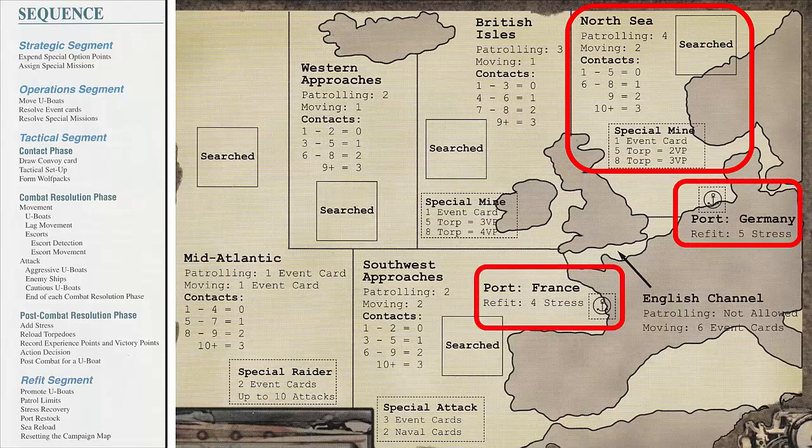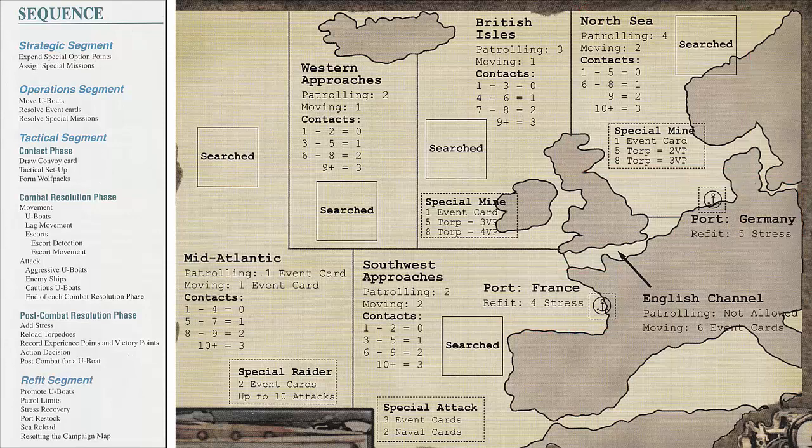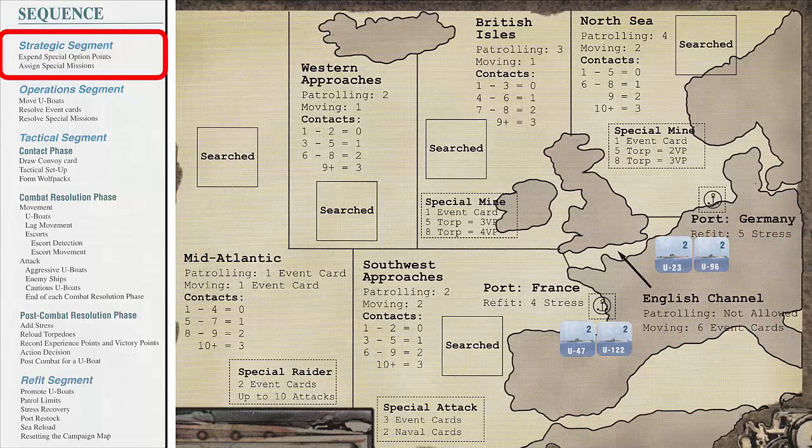This campaign map also has two ports. During setup, we placed our started U-Boats in the ports. We are now ready to start the first turn. First, we'll play through the strategic segment. During this segment, we decide not to spend any option points or assign special missions. We then move to the operations segment.